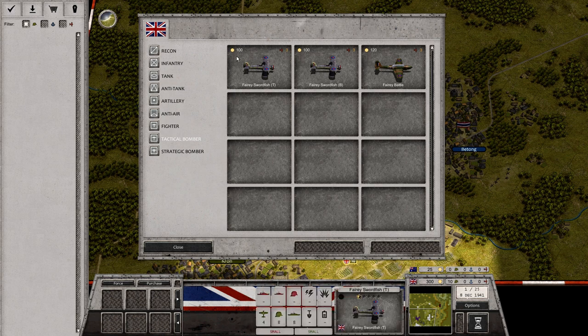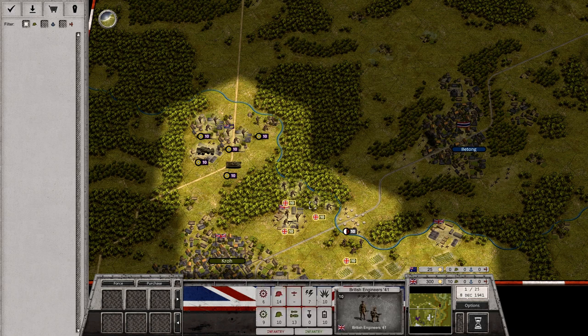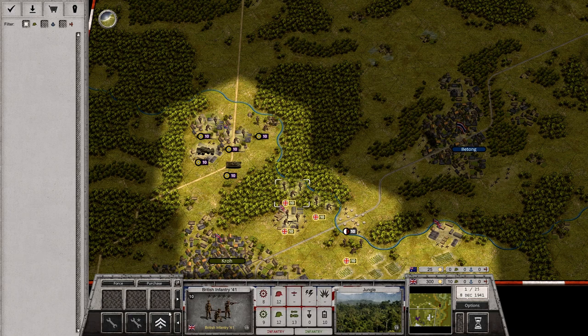We could buy a tactical bomber for 100 points, but we don't have the three air command points needed. Basically we have no air command points, which is a bit of an issue. We do need to buy units, and these units will be with us for the rest of the game. We can also upgrade units, which might sometimes be a very good idea.